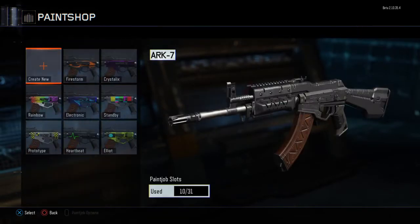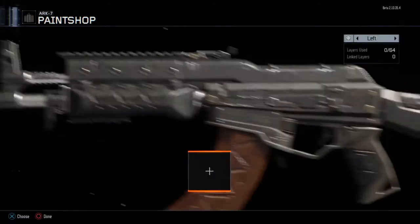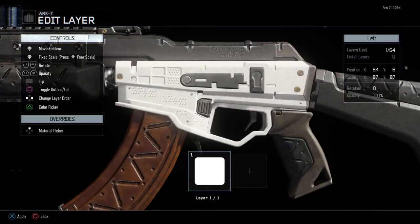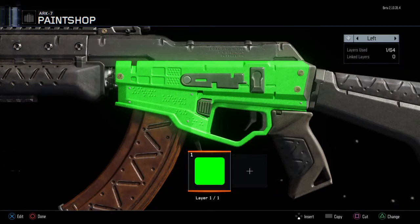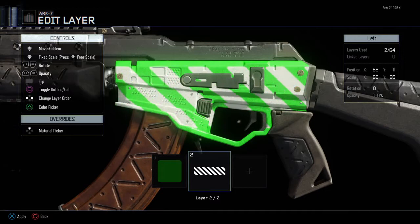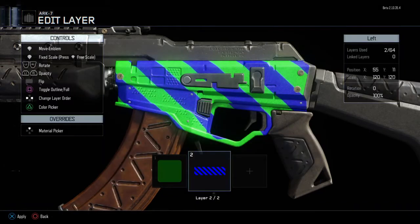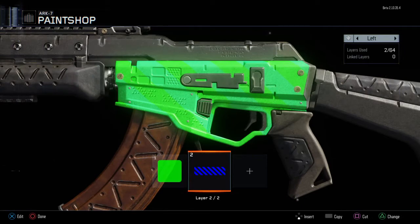I chose the ARC-7 because it's got a good area to paint on and customize, and it's one of my favorite weapons. The first thing I recommend is choosing a background color: just pick a square, make it really big, and choose a color — I'm going to choose green. Then to add more to the background you can use a pattern. I'll do a striped pattern and then use the L1/R1 buttons to turn down the opacity to around 10%.